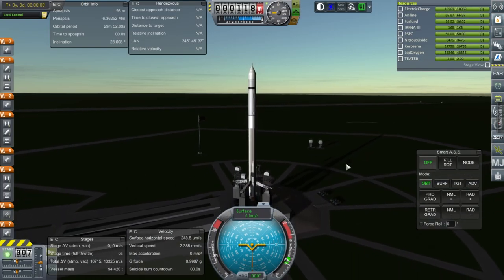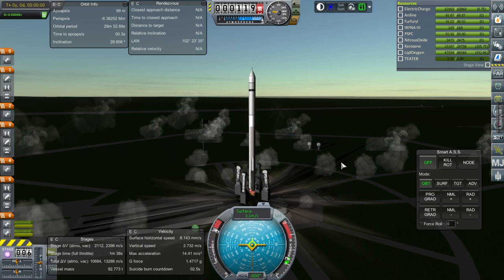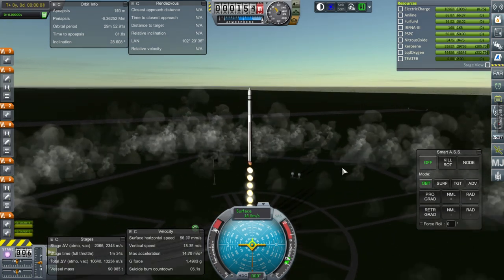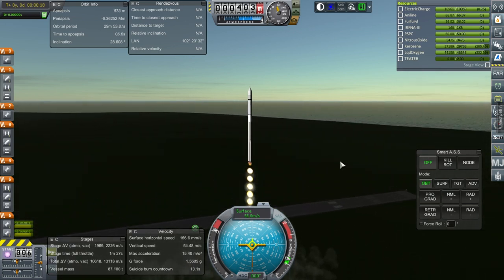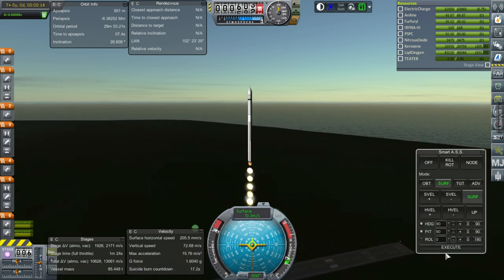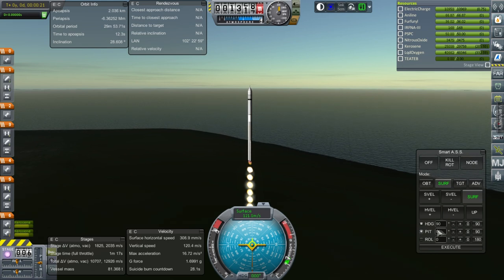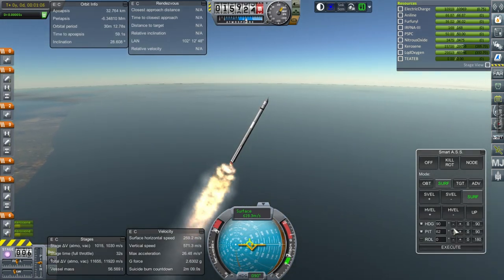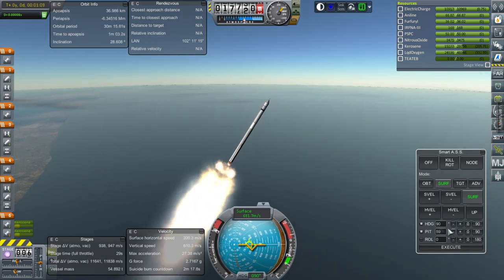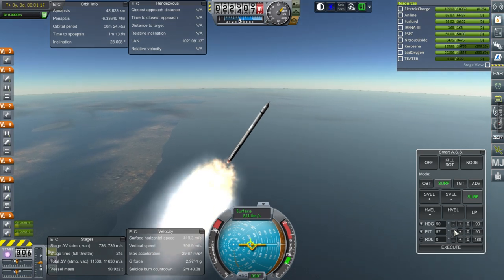Here we go with Lancer 2. Throttle is up, SAS is on, ignition, and launch. This time with maneuver nodes. I've taken a look at the parts we unlocked — the problem is you have to pay to unlock each part and we don't have much of a budget. We've got a lot of really great parts to use and can do a lot with what we've already researched, but we don't have the cash to unlock them. I'm not going to try and use all of the third stage — just use it to try and get us into orbit.